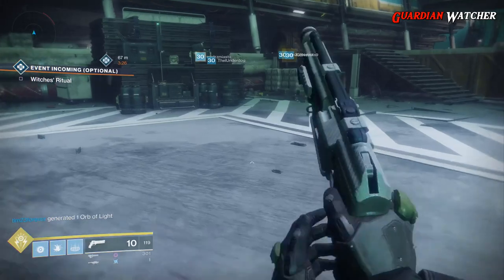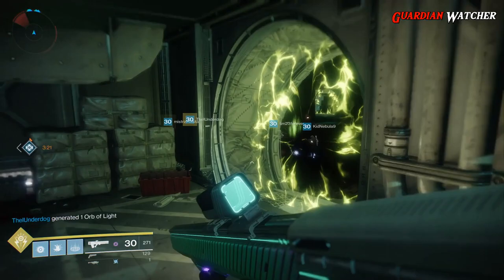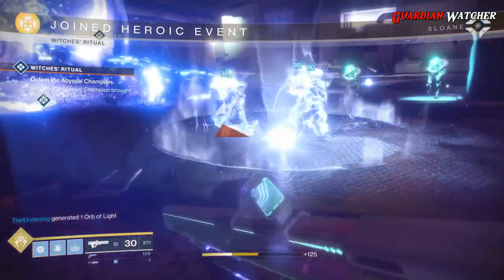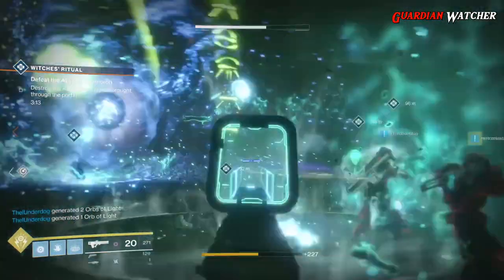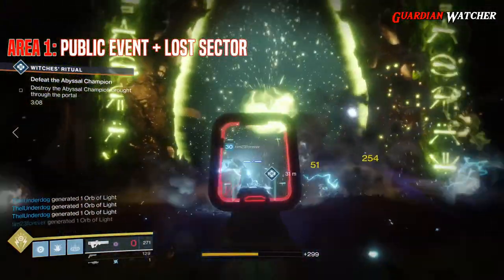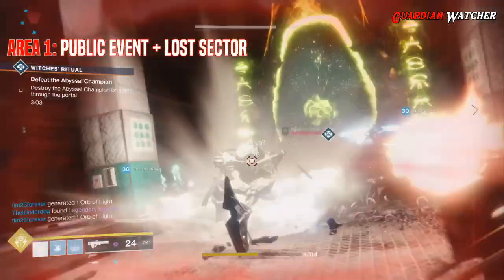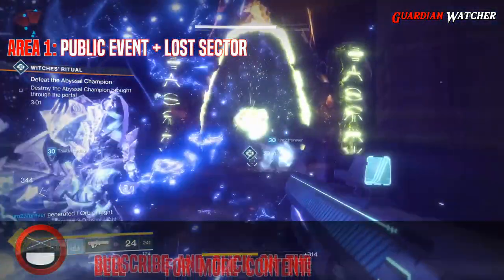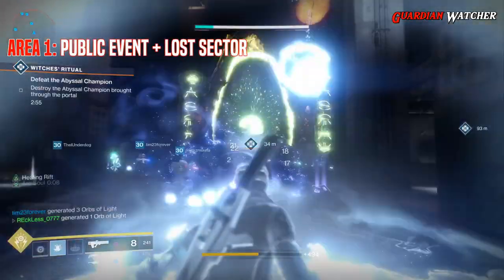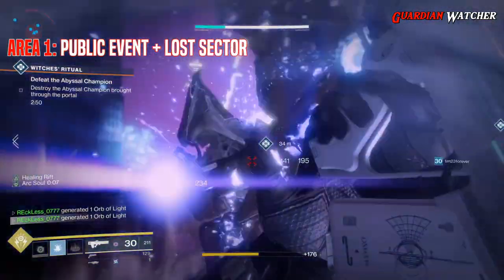What you want to do is look for areas where there are a lot of thrall that swarm around. As you guys can see, one of the best places to upgrade the Graviton Lance Catalyst is to go to Titan and make your way to the Rig and do the public event with the Hive. This area is actually a two-part area. It's best if you do this solo because you will not — and I repeat — you will not get credit if someone in your fireteam gets the kills. It has to be you. Also, you want to make the public event heroic. This will give you more time to kill thrall coming out of the portal and on the sides of the portal.